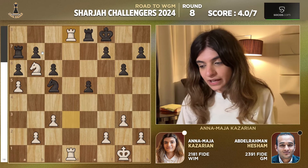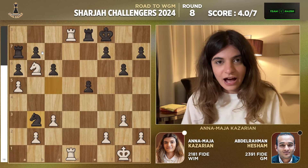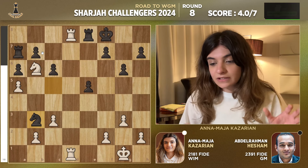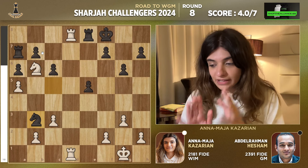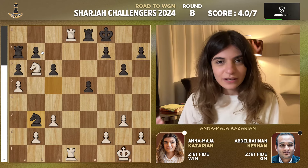While having my Rooks stacked on the d-file, while having basically the only open file under control, while having this Rook on a7 trapped — I have such a good position against the Grandmaster. I was really excited and pumped at this stage. But after Knight c5, Rook d8, Knight b3, I was suddenly not so sure how to continue. I had 20 minutes on the clock and it feels like there is a win here, but I can't quite find it.